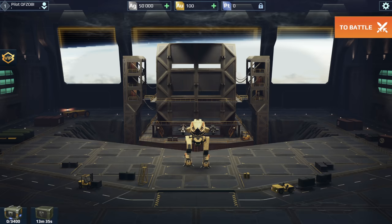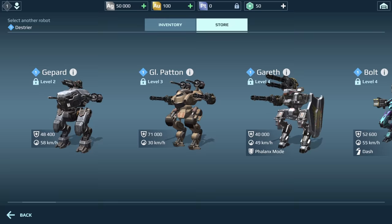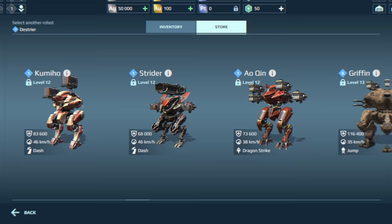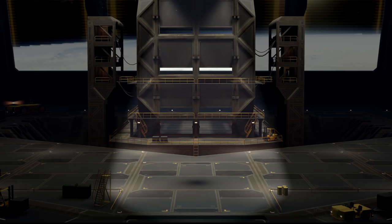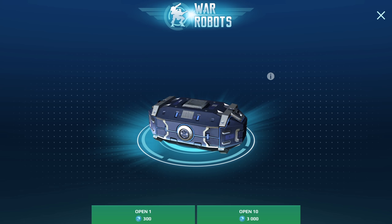New to War Robots and want to progress fast? When you first open the shop, you might feel like wanting everything. There is so much going on. But since you cannot and honestly shouldn't get every robot and weapon at once, you've got to choose where you want to go with your hangar.